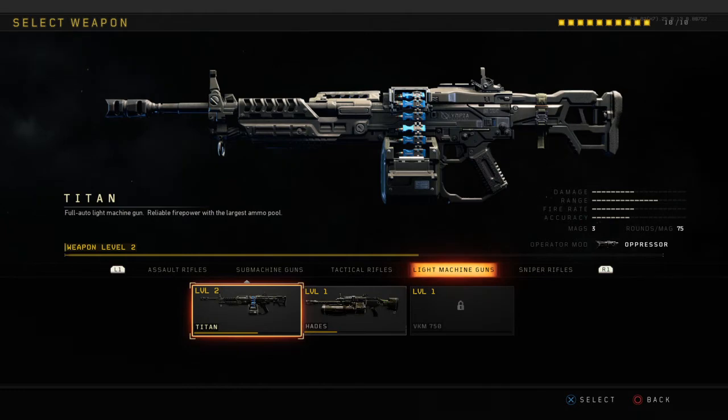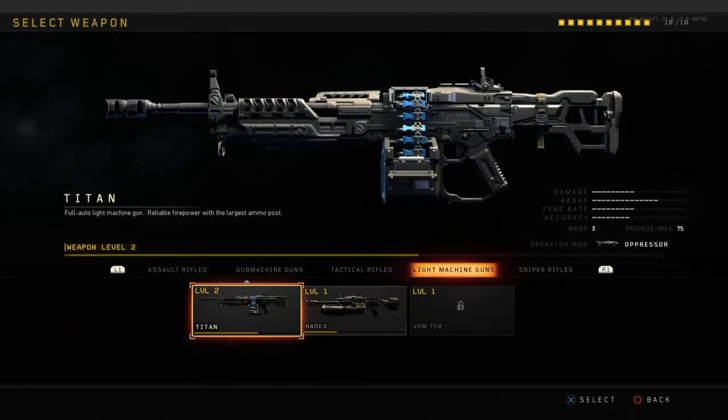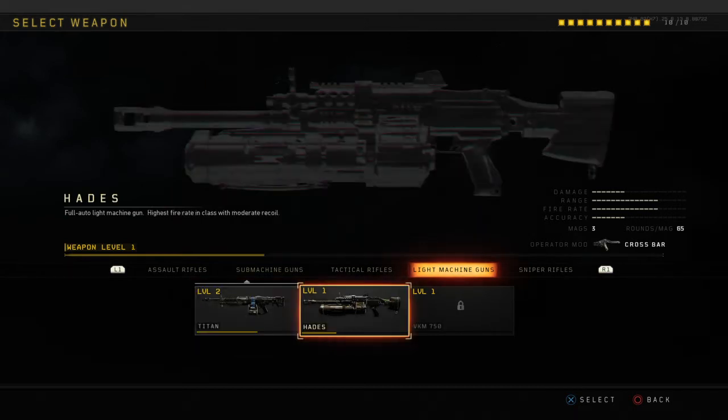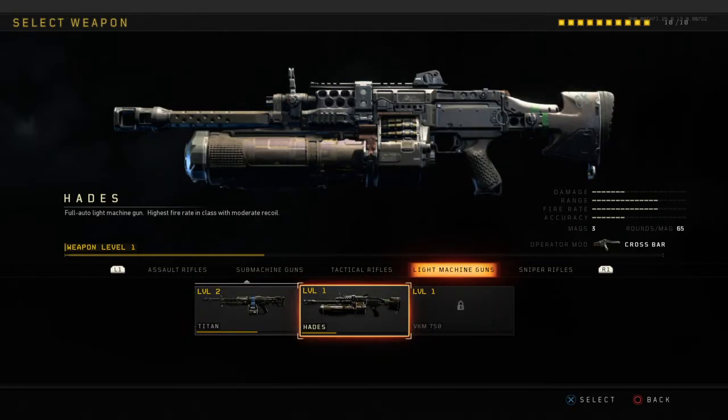Light machine guns — play a little bit slower, kind of like the Auger. They're all pretty good guns so it shouldn't be too hard. The Hades is really good, so one-shot headshots again. Most of the advice is the same as what I've been saying for the rifles.